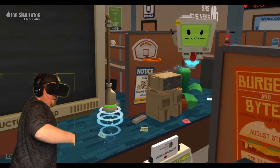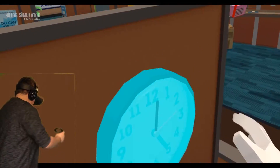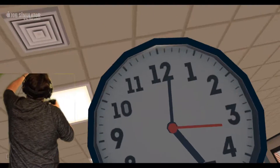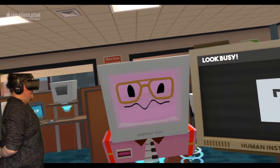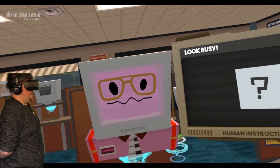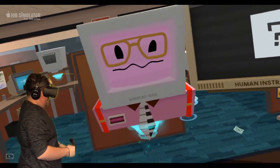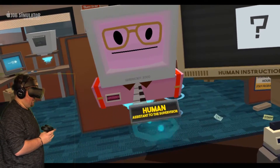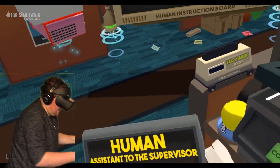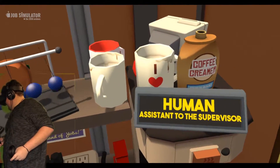Here comes the supervisor bot. Better look busy. Get back here! Come on! Let's make some business. Johnson, I'm counting on you to paradigm shift those optimizations. You can count on me. That's what I like to hear. Hey human, you've been doing a good job. I've been thinking about giving you a promotion. In fact, if nothing goes wrong in the next 10 seconds, the job's yours. See, that's what I like about you. You're a rebel. Always think outside the box. Take this. The promotion's yours! I'm the assistant to the supervisor. I'll put it right here on top of my coffee. Good job, human. You're climbing the ranks. And here comes BossBot. Looks like he's got more work for you.